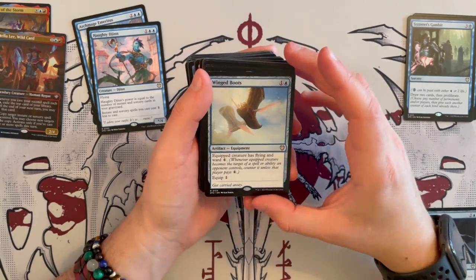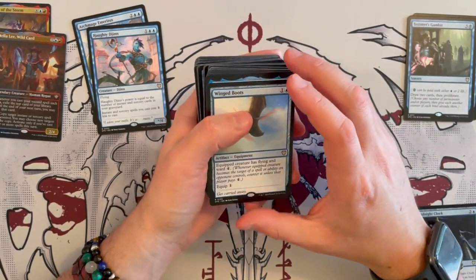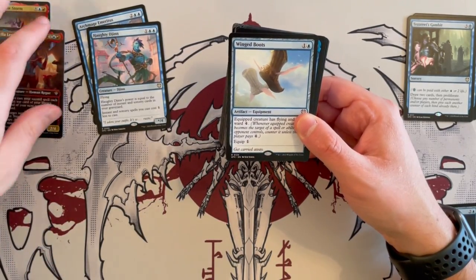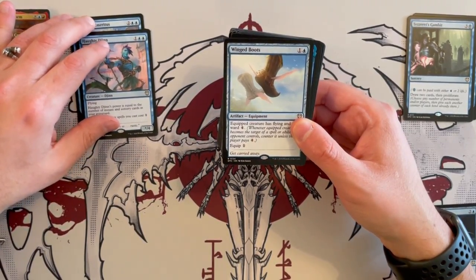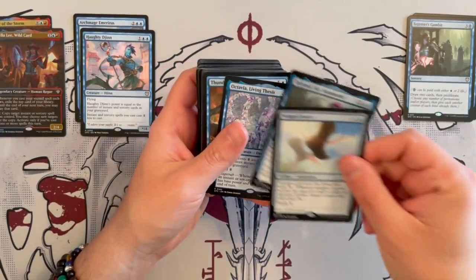Next we have Winged Boots, an artifact equipment. Equipped creature has flying and Ward 4, and you can equip it for 1. The Ward 4 and flying is really good — great for creatures that want to deal damage to your opponent's face. Ward 4 is decent protection, but there are still ways to get around it. So it's good protection if you need protection; otherwise, don't keep it.